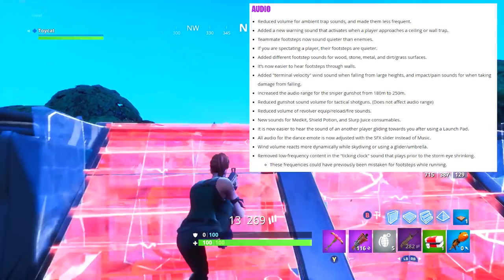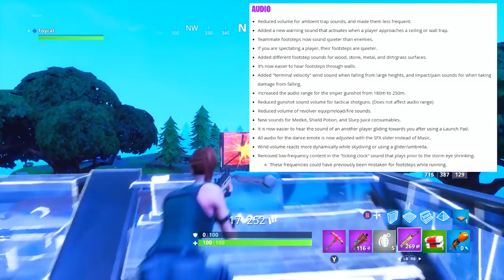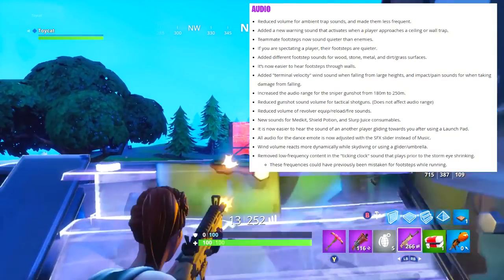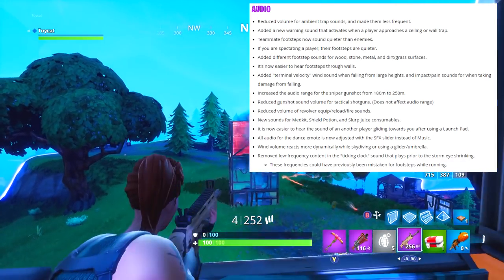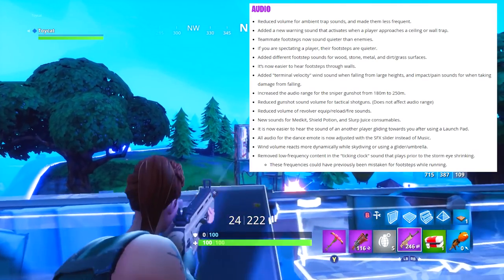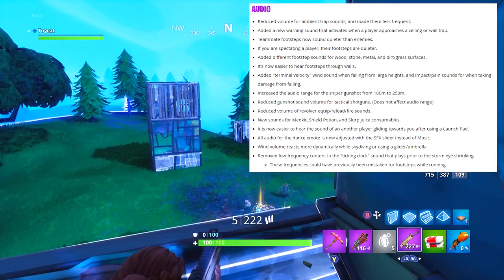The sniper gunshot has gotten even louder in this update — or at least you'll hear it from further away. They've reduced the gunshot volume for tactical shotguns and reduced the volume of revolver equip, reload, and fire sounds. There are also new sounds for medkit, shield potion, and slurp juice consumables, and you'll now hear the sound of another player gliding toward you.